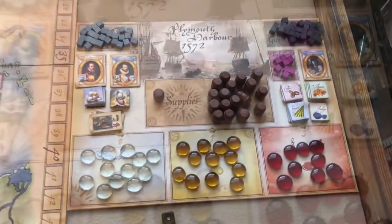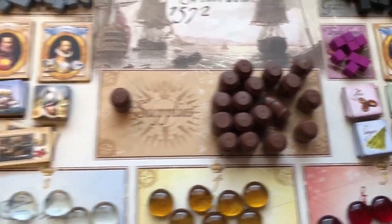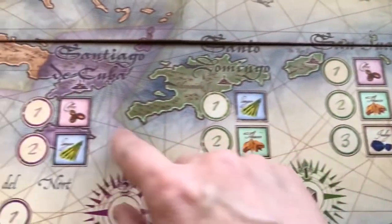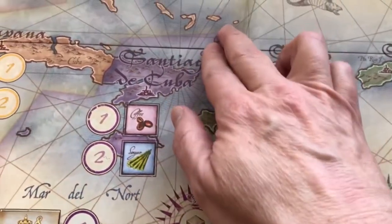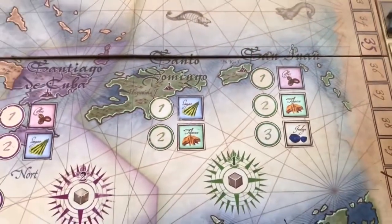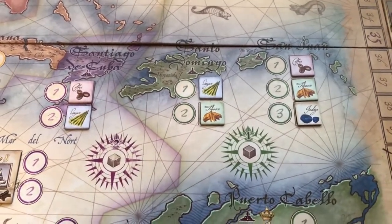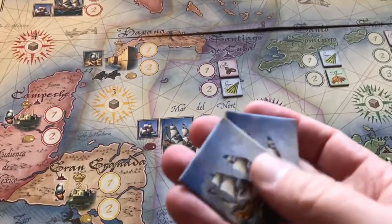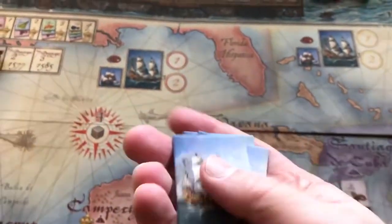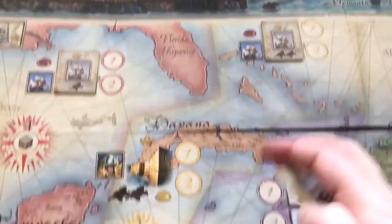You also have your governor tile, admiral tile, frigate tiles, troop tiles, pinnace markers, and glass beads that represent silver, gold, and jewels. You'll fill out that board, then take the commodities and put one on each location for trade goods in Santiago de Cuba, Santo Domingo, and San Juan. Next, shuffle up the three Spanish galleon counters and place one face up on each of the Spanish galleon spaces on the board.